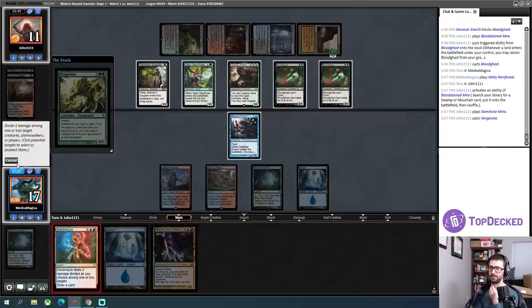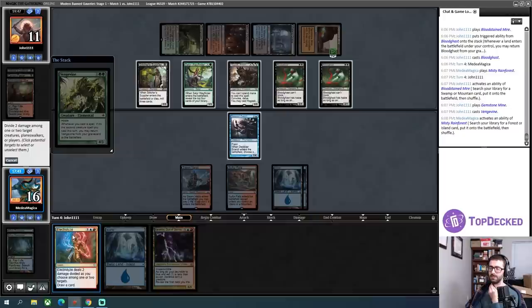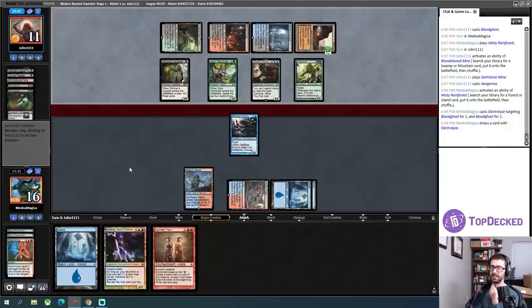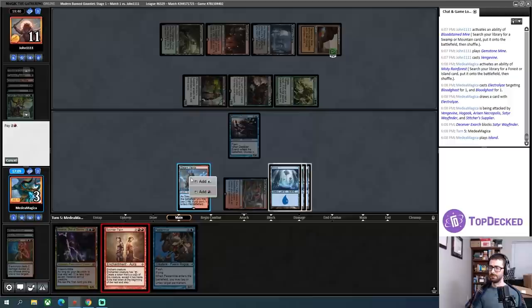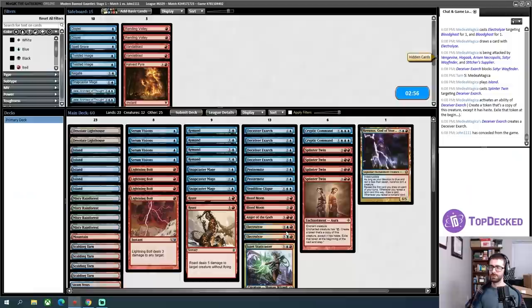I'll probably just Electrolyze both Bloodghasts mid-combat for the short-term life total boost, because I'm not super well set up to deal with Hogak. My opponent played their land, so in response I'll Electrolyze the two Bloodghasts. I'll fetch a basic Island and leave up red so that if I draw a Lightning Bolt I can Lightning Bolt that Vengevine. I go to 3. I got the Splinter Twin! Was Force of Vigor in my opponent's decklist? Because that's a thing. Thank you for conceding to that so I don't have to click through it.